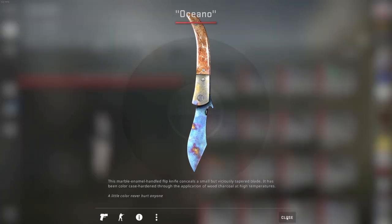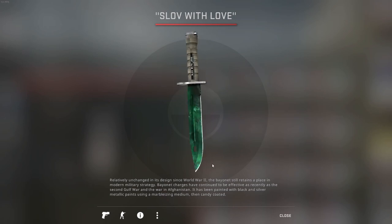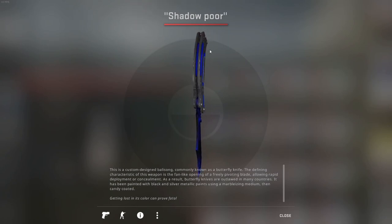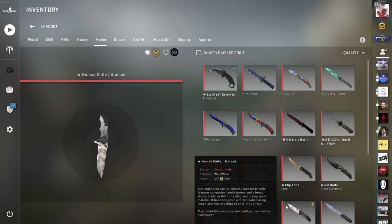For the Bayonet I have a Gamma Doppler Phase 2 with a lot of green — this knife looks so cool. If you can't afford an Emerald and want something close, get a Gamma 2 with a lot of green and a clean spine because it looks amazing. For the Butterfly I have two: a Doppler Phase 4 that I bought — very nice and clean — and a Butterfly Marble Fade that I unboxed on Christmas, very happy about that. It has a red tip and what someone in chat told me is a fire spine, though I'm not sure if that's special.